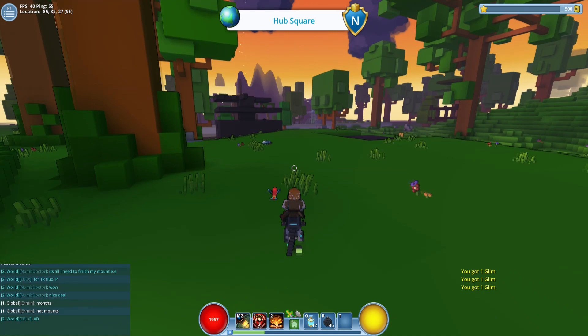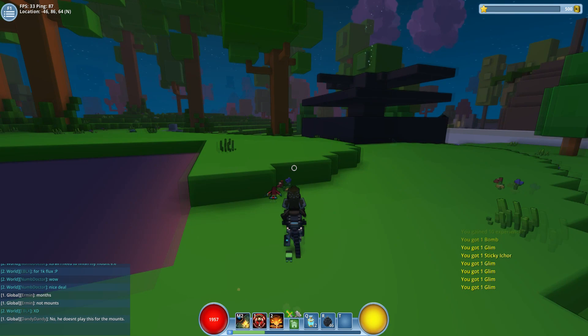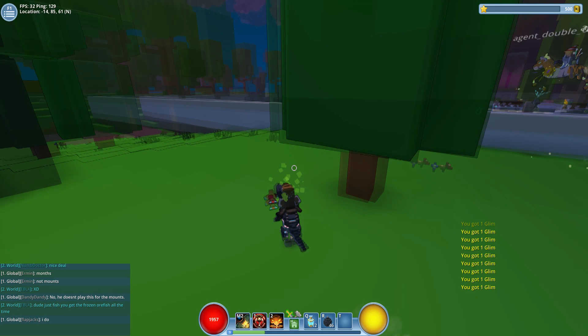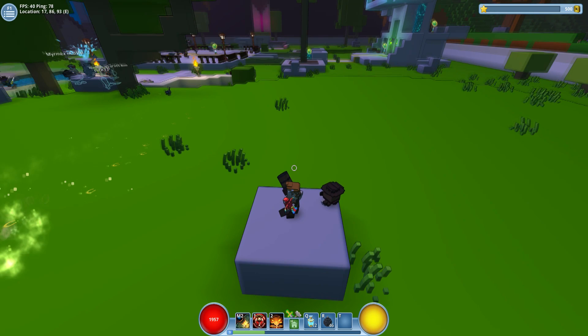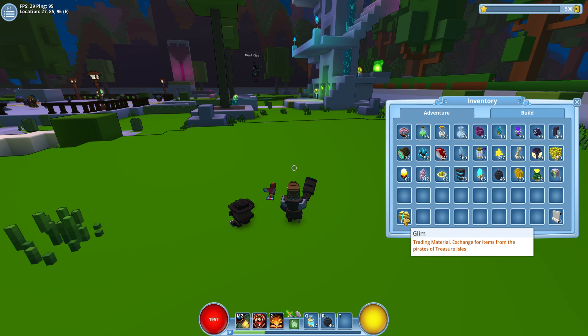Today's video is going to be the first of a series of resource guide videos. I get this question a lot, and I know a lot of people in Trove ask it too: what is glim? Glim is the thing I'm gathering right now — you can see my inventory on the right. A lot of people have made resource guides on how to farm it, but I want a comprehensive overview, so let's jump right into that.